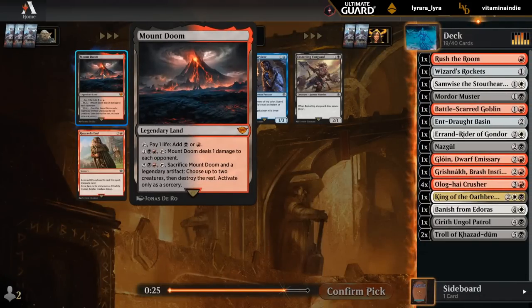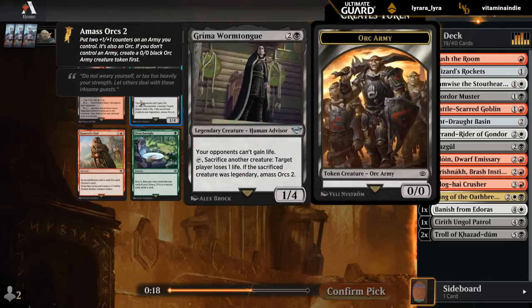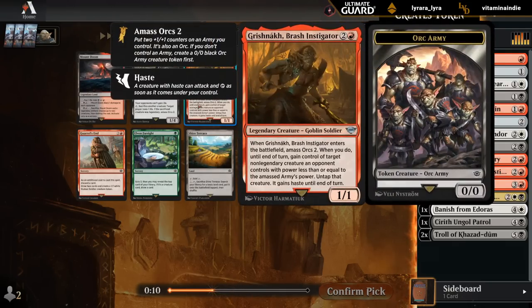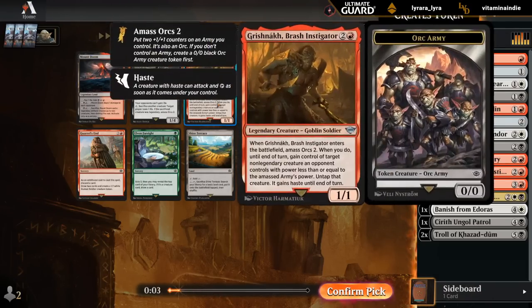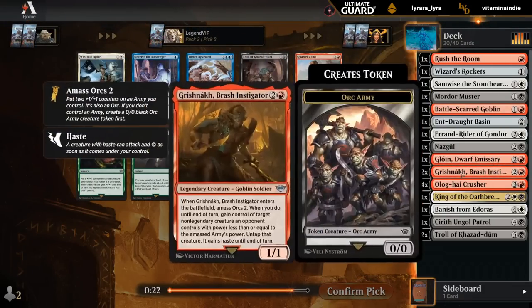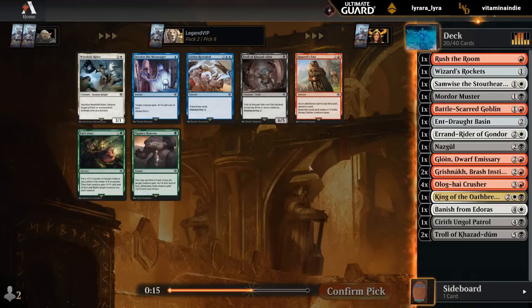There's a pretty fitting land — Mount Doom. I would actually take it if we didn't have another Instigator or Grima to choose from. Grima is another great sack outlet to combine with our Instigator — I wish we could take both. Which one to prioritize? Might be Grima, although maybe it's still the Brash Instigator. This is definitely the more unique effect. There are more sack outlets we can pick up later, but there are only so many ways to steal the opponent's creatures.